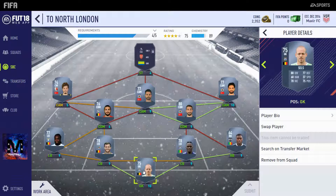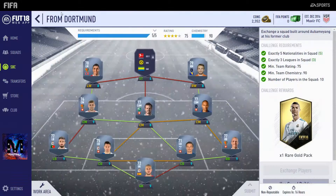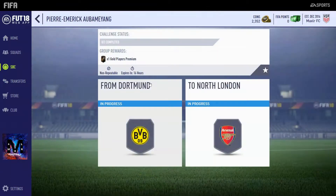That is all for the two squads — very cheap overall and the rewards are pretty good. You do get a Jumbo Gold Pack for this one and a Rare Gold Pack for this one, as well as a Gold Players Premium Pack at the end when you finish both SBCs.